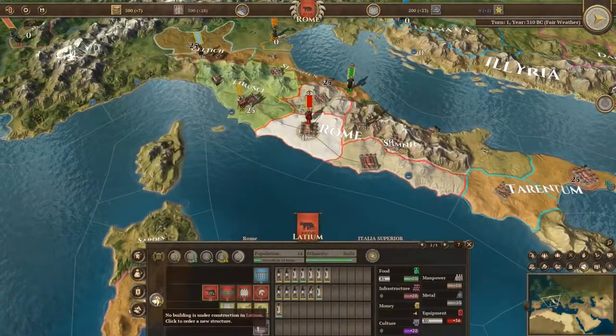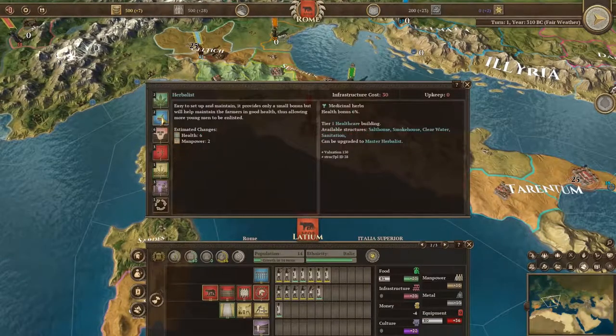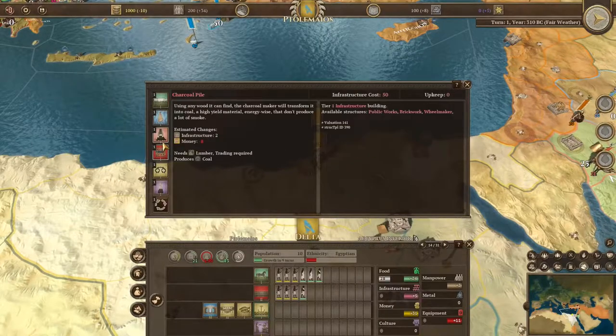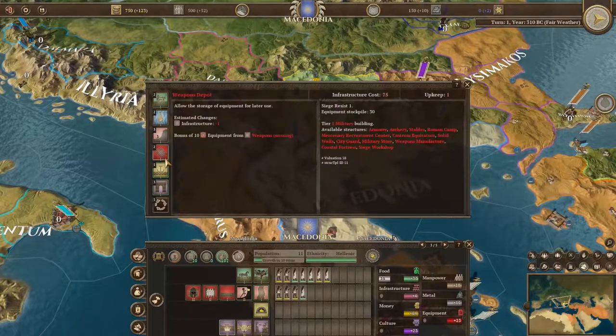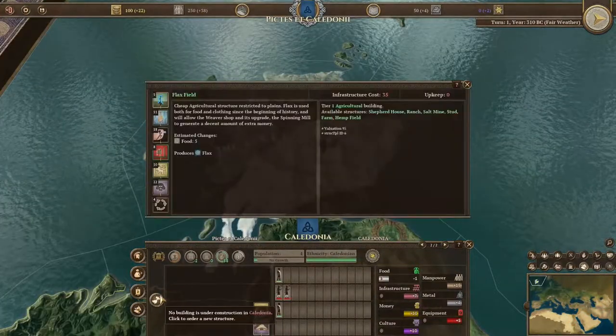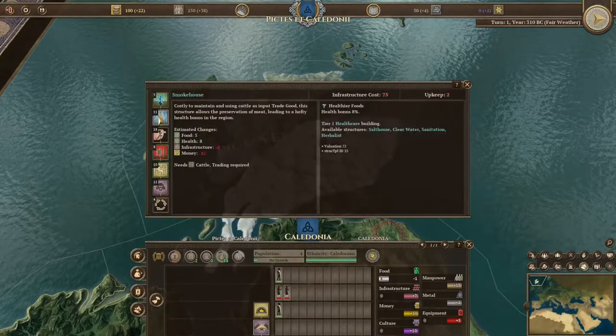In Empires, wise management of your regions is crucial to survival. The construction tree is not necessarily linear, and the armory you thought it's safe to delay cannot be hastily created in a crisis. And remember to look at your subjects — citizens and slaves alike have their own cultural identity, and failing to properly address their demands can quickly lead to unrest.